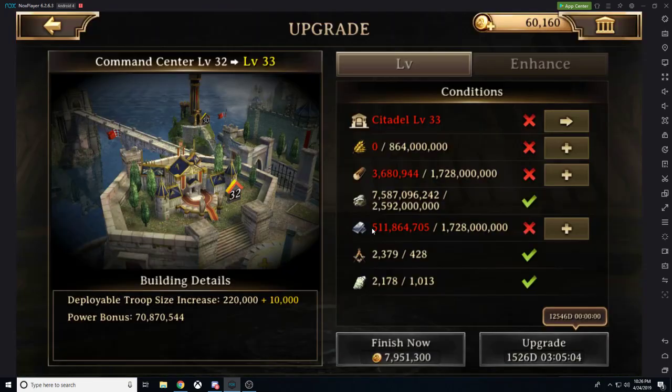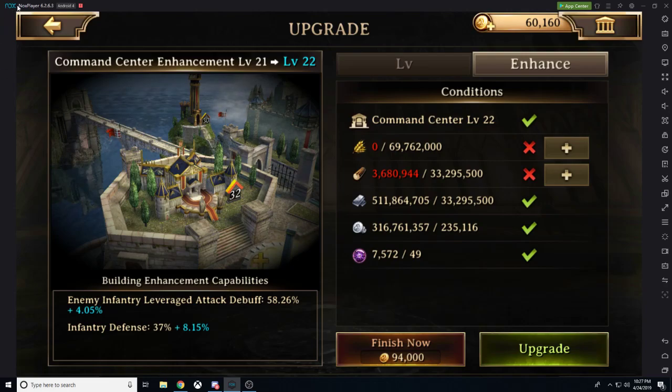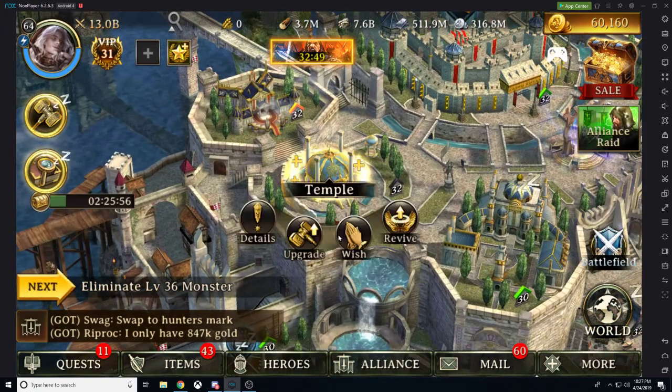If we move over to the command center, it's going to be giving us enemy infantry leveraged attack debuff as well as infantry defense. What we want to take away from this is the enemy infantry leveraged attack debuff is good if you have a cavalry set of gear. However, if you have an infantry set of gear, which everyone does, this infantry defense is going to be good for you. So this is a good building to enhance if you have cavalry or infantry. And if you have cavalry, you most likely have both sets of gear.